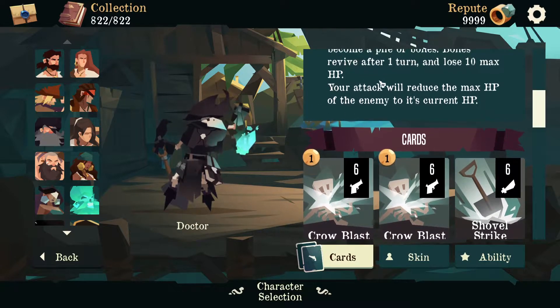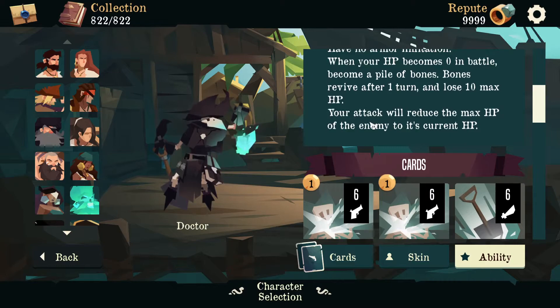And your attacks will also reduce the max HP of enemies to their current HP, which is actually very interesting because it allows you to cheese a lot of bosses in one of two ways. Either it's a boss that's difficult because they don't really heal a lot, like the Sentinels — well, they won't be able to heal because they're always at full HP if you're hitting them with normal attacks. Or if they have a phase that starts at half HP, you'll never make it to half HP, and you'll never have to deal with that phase.